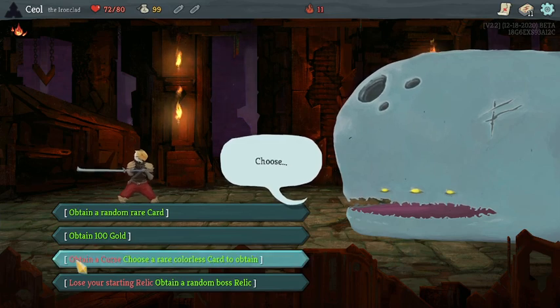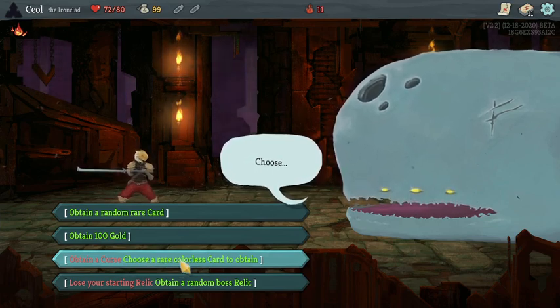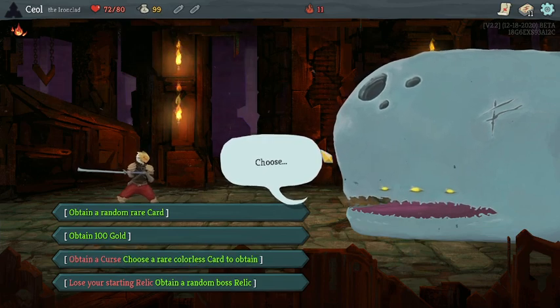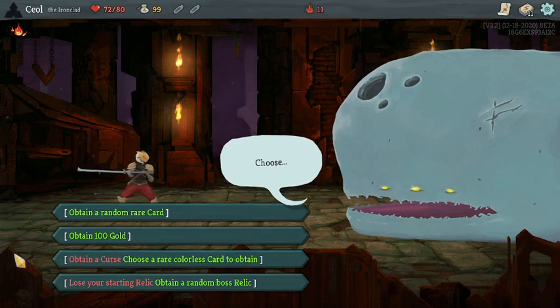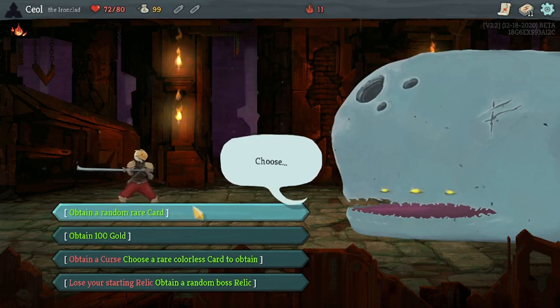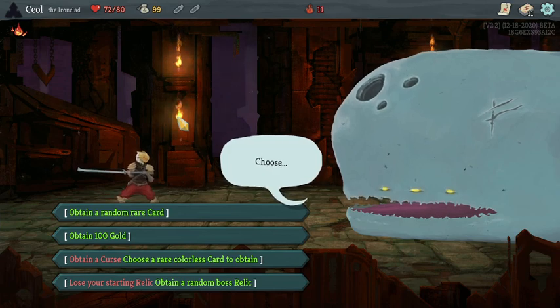I really don't want to just have a curse in my deck. We could get something like Hand of Greed that would give us some really good gold — some good options in the shop early game potentially — but then I'm just wanting to spend 75 gold on a removal for the curse anyway. We could just get 100 gold, or we can get a random rare. I'm not opposed to the random rare.